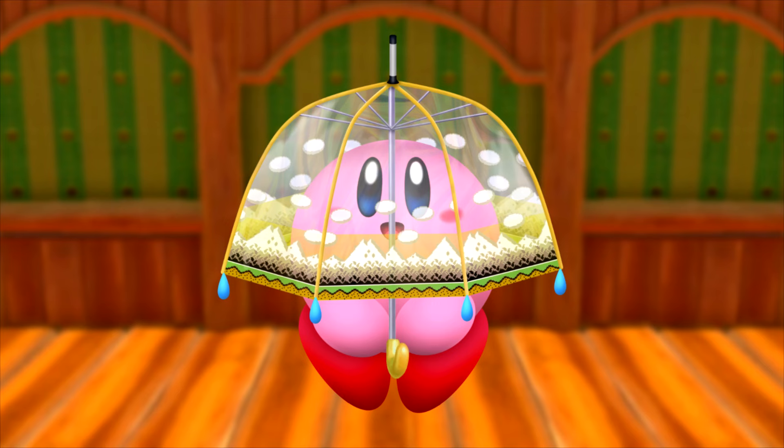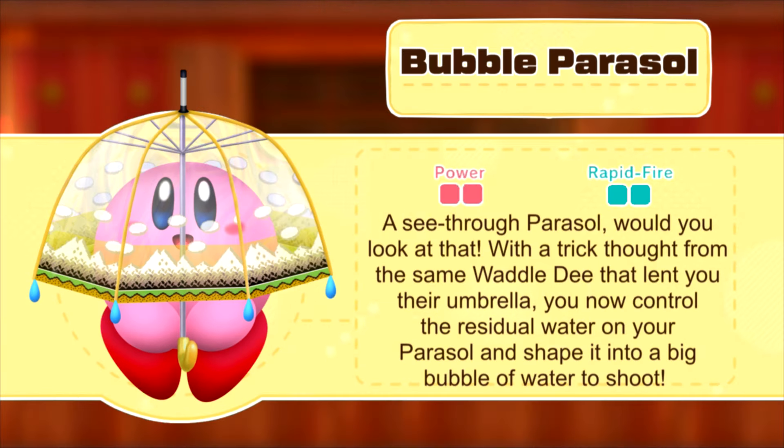Parasol's first evolution is Bubble Parasol, inspired by the Waddle Dee's Parasol in Kirby Battle Royale. Kirby shoots a bubble of water at the climax of every attack. For sliding attacks like Parasol Drill, Parasol Dive, and Parasol Drift, behind them through their trajectory.